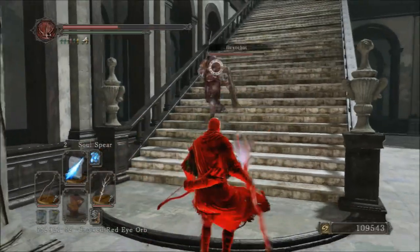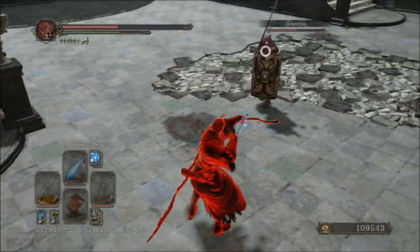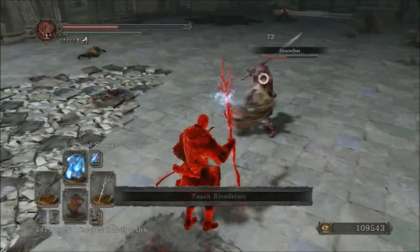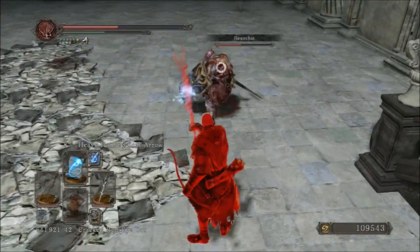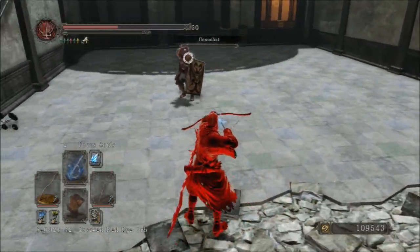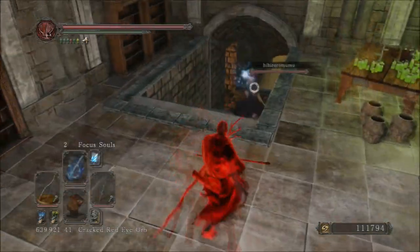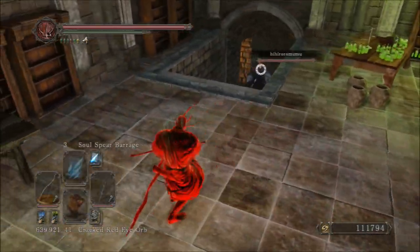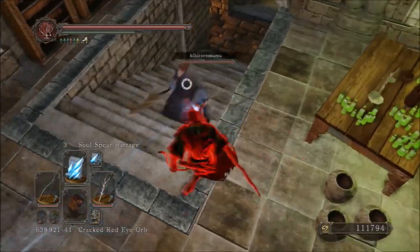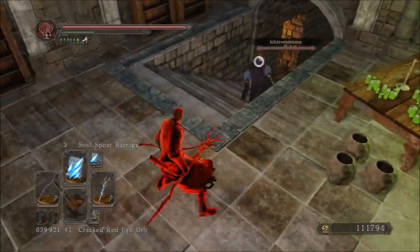With this build, I chose to use a composite bow over the dragon rider bow. The reason being the draw speed and the stamina drain on that bow was just too much, and it was actually getting me killed — it was putting me in too many bad situations. I needed a faster draw speed, I needed less stamina consumption, and this was the best solution to that, so I went with it.